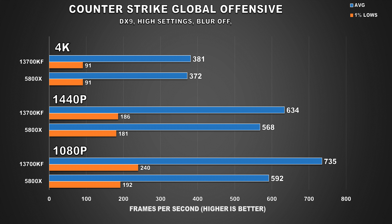CS:GO is the next competitive FPS title, and at 4K, I'm a bit surprised to see that we're primarily GPU bound — though Ultra settings also come into play here, and maybe I should have used low settings. You guys let me know in the comments if I should stick with competitive settings when benchmarking games like CS:GO or COD. At 1440p, we do see a difference in average FPS, but again, you have to ask yourself if you'd even notice.